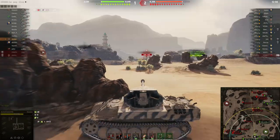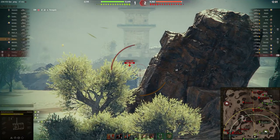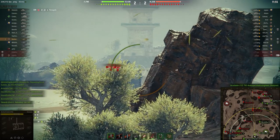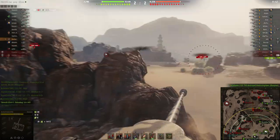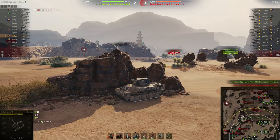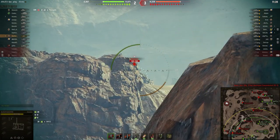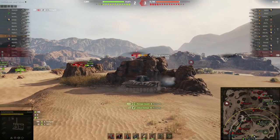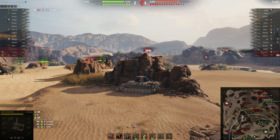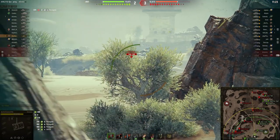I try to throw a shot at the CS-52 LIS — I miss. I remember when that tank came out, it was all the rage, and it's still a really good medium tank today. The Renegade pulls back out and I shave off 168 hit points, which is beautiful. Now he's just sitting there waiting, and my teammates are taking a good crack at him.